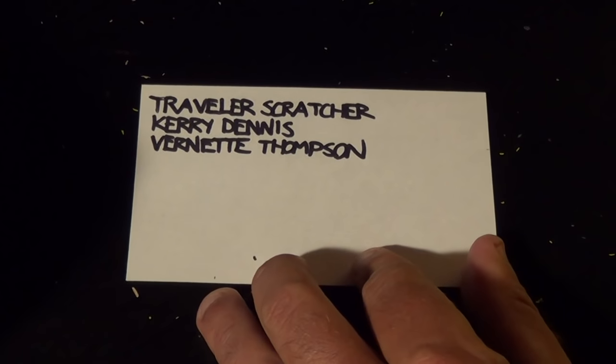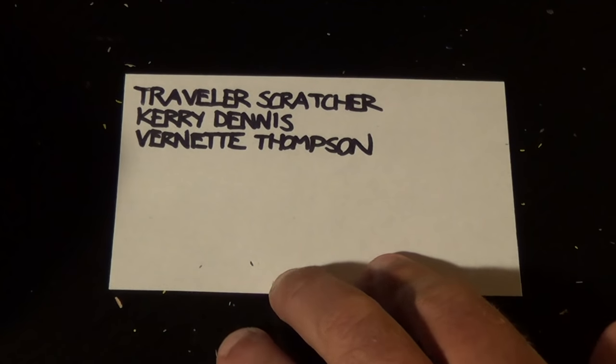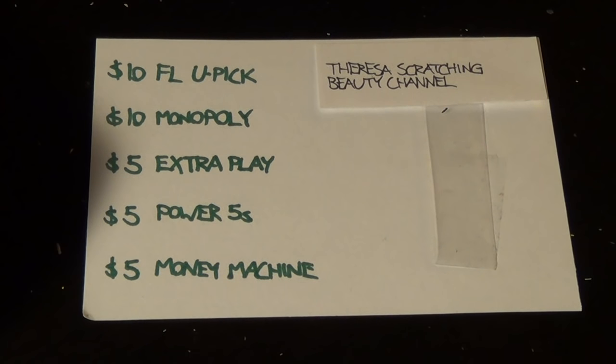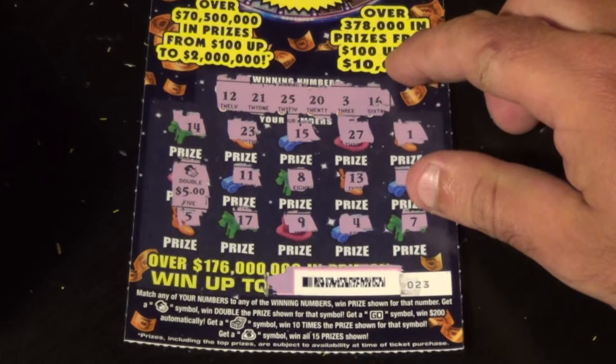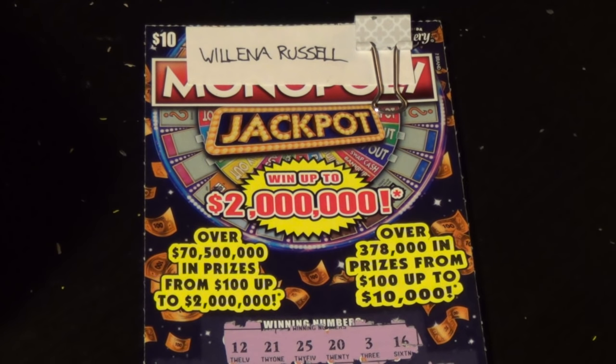Now let's do some shout outs: Traveler Scratcher, Carrie Dennis, and Vernette Thompson — just three there. Shout outs done. A couple more loose ends to tie up on the 1400 sub giveaway contest. Teresa from Scratching Beauty Channel won a ten dollar Florida lottery ticket scratch of her choice — let me know which ticket and I'll get that video done. Also Wilena Russell won ten dollars on her Monopoly Jackpot contest ticket — leave a comment and let me know what you'd like to do with that ten dollars. You can have it PayPal'd or let it ride.